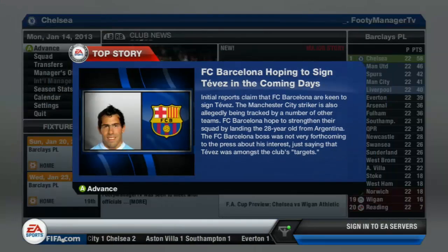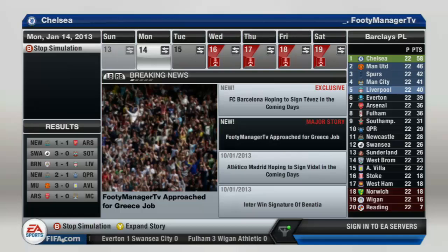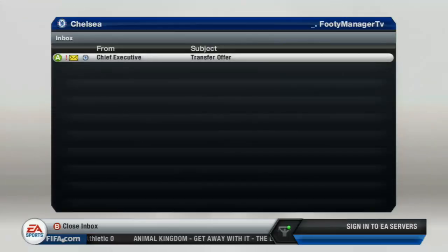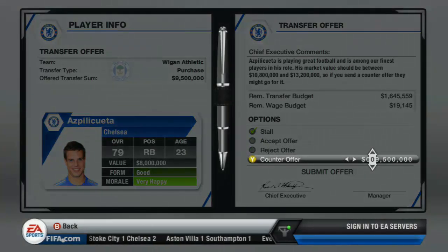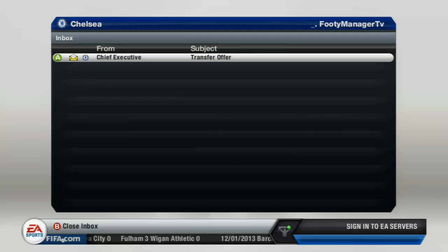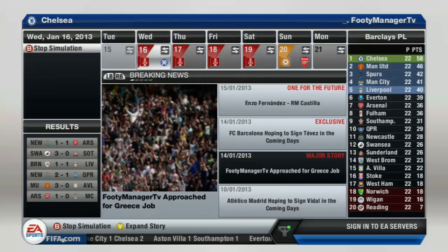I keep getting approached for international jobs but I don't want that. We're dominating the league so far and each season the team is just going to get better — I'd expect to win the league every single season because the squad keeps improving and we make profit to sign big players. I never sign anyone over 26. Getting offers for Aspilicueta — he improves well but isn't really good enough in my opinion, and when I move to a 3-5-2 there's no place for him as a right back, so I try to sell him.